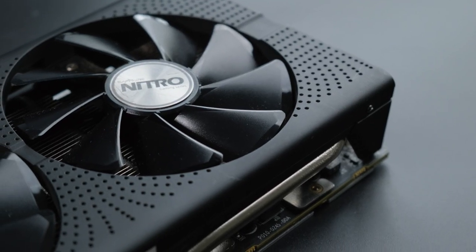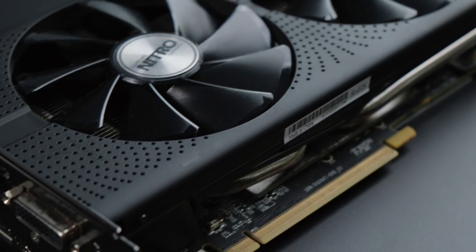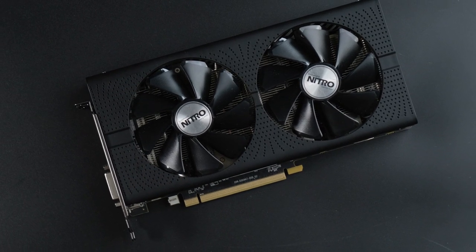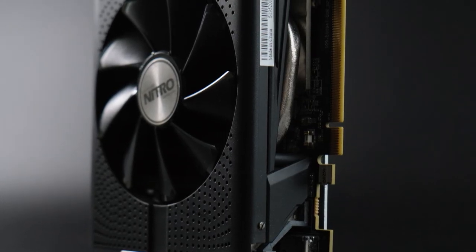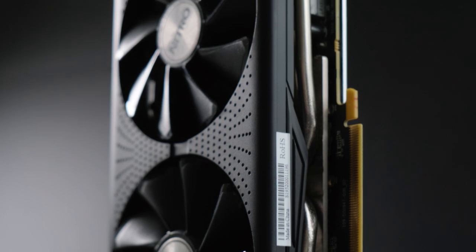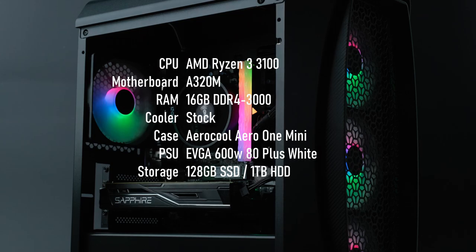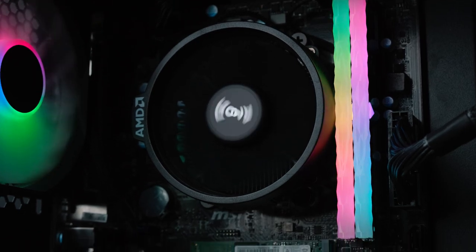I've already looked at the RX 480 8GB this year, and while its performance shouldn't be that different from the 4GB model, I wanted to take this opportunity to check out what compromises the smaller framebuffer might force me to make. The model I tested was a Gigabyte G1 Gaming model, but the B-roll is of a Sapphire Nitro, which would prove to be faulty and I ran out of time to reshoot. Core clock speeds are only a few points lower than the 8GB Nitro model I tested previously, but the 4GB of Hynix memory in the G1 Gaming runs at 250MHz lower than that of the 8GB Nitro card. I'm testing on a reasonably priced gaming PC that represents the average gaming rig according to the Steam survey. In certain games, a higher performance CPU may give you better results than you're seeing here.